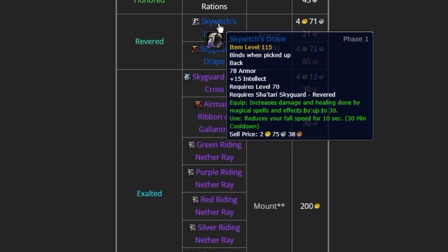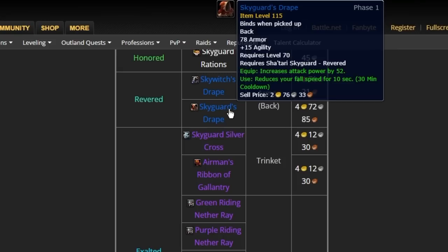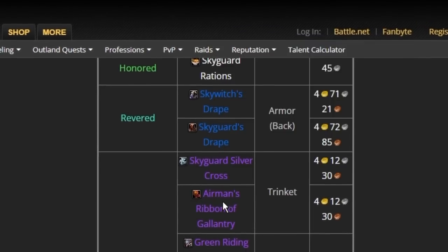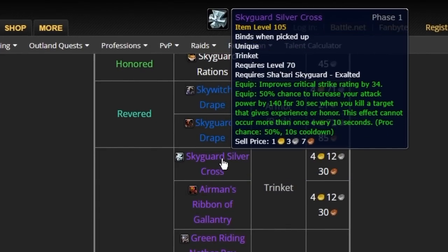When you get to Revered, you're going to get the Sky Witch's Drape, which has intellect and spell power and a parachute effect. Then you get the Skyguard's Drape, which is the attack power version and acts as a parachute once every 30 minutes. But that's not what we're bothered about — the trinkets at Exalted are very nice. They're not really used in PvE now, but in Wrath, when you're leveling, they're going to be exceptionally good.